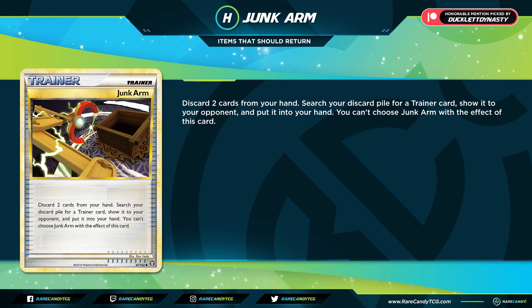I considered adding Junk Arm to my personal picks, but I worry evolution decks might struggle to find space for a four-count, whereas decks like Zacian variants would get a huge boost and naturally have the space — which would more heavily benefit big Basic decks, something I'm not a big fan of. Junk Arm is a fantastic card, but those concerns kept it as an honorable mention. Our patrons at patreon.com/rarecandy chose both of these — check us out there to get your picks heard in future entries.